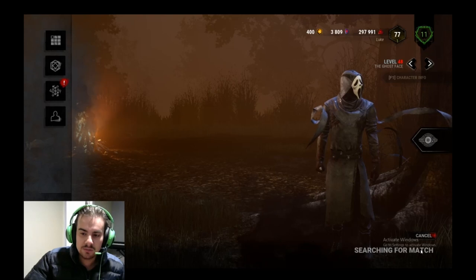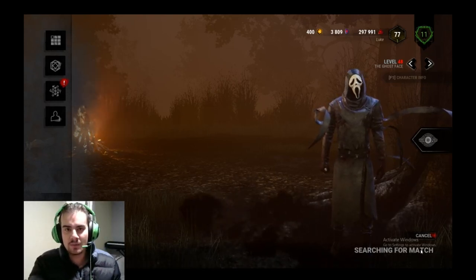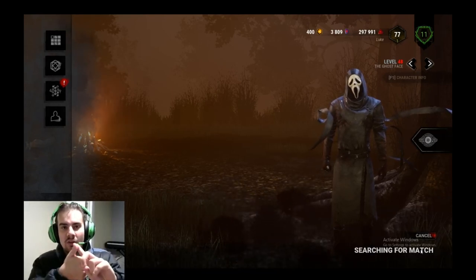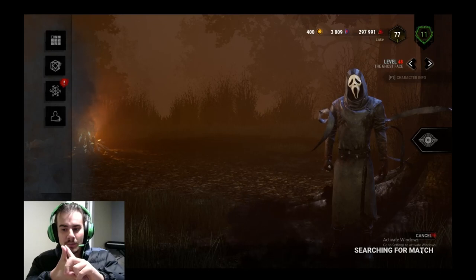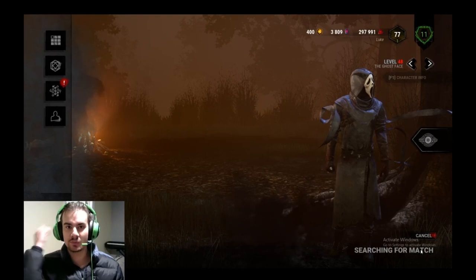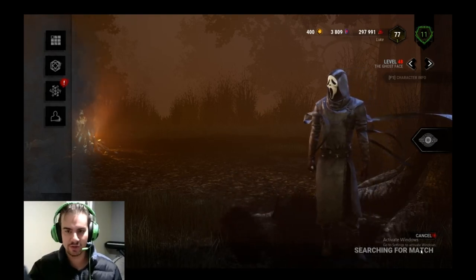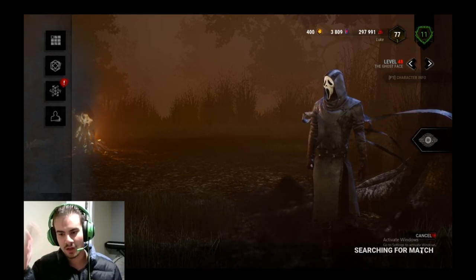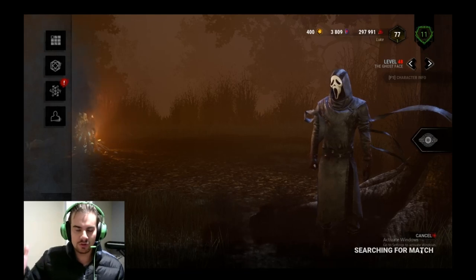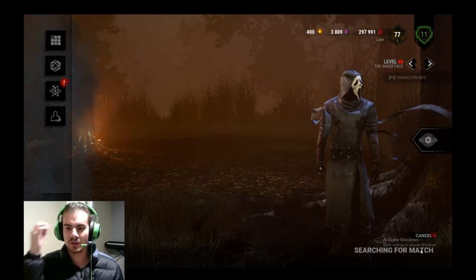While your mouse is on that ready button — on that searching-for-match spot — what that position will do is automatically queue you into a game. As long as it's auto clicking while you're in-game, it'll automatically have you sit there swinging. Each time survivors run to you, you'll get like 300 blood points. You're literally just sitting there in-game auto-swinging, because click is swing. This is obviously a PC exploit.